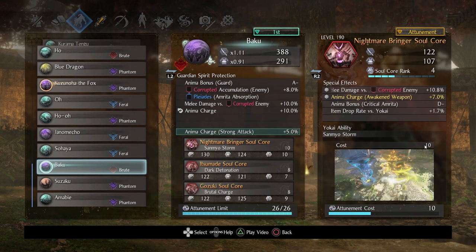So Nightmare Bringer, 10 Anima, very expensive. The special effects are quite good, especially if you are using Corrupted Weapons. One thing I will say is that you need to get Anima Bonuses on this setup. Having Magatsuhi's Grace will help a lot, but I would highly advise having good Anima Charge Bonuses on these cores. I just had Anima Bonus Critical Anima and I barely am in a critical state when I play. This is basically just whatever Nightmare Bringer core I found, and it's Brute, so that's great. You'll definitely want to optimize your Anima Charge Bonuses because we have really expensive cores.